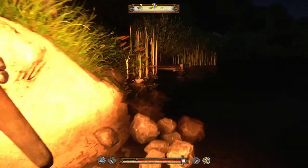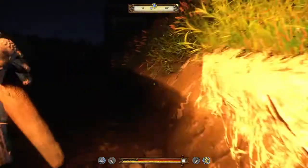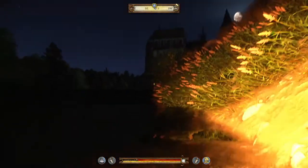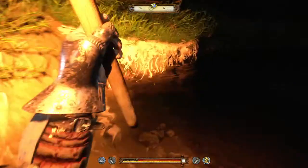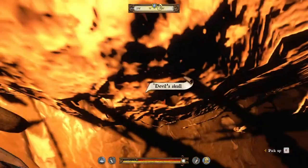And there's also a little jar here with some moonshine inside, keeping it nice and cold it seems. Just orientate yourself in the water with the church, look at the little overhang of earth, and there you'll have the skull. Go ahead and pick it up.